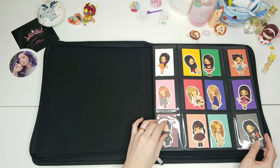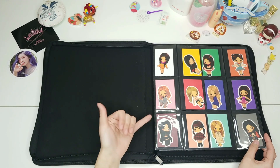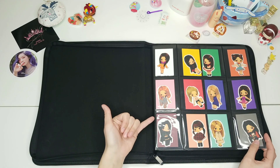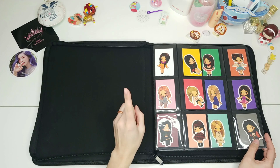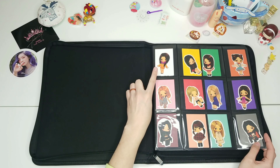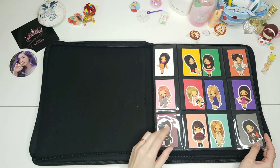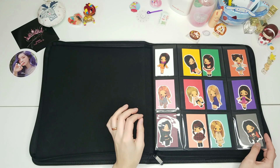Someone pointed out that I misspoke in the other video where I said the front page has the attendance cards with their respective colors, and that is true for all of them except Heejin, where her attendance card was white — her color is actually pink, a hot pink compared to Vivi's lighter pink.